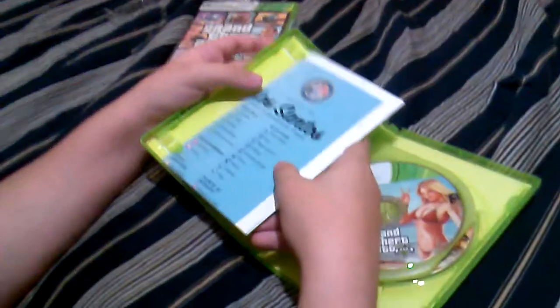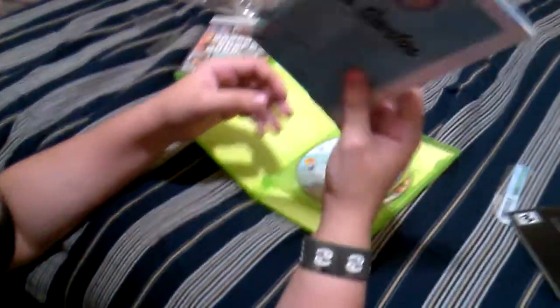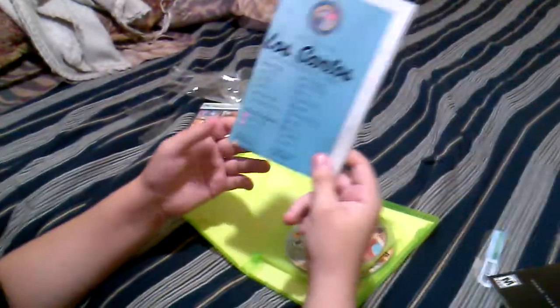And a Los Santos map thing. I was hoping it came with the Atomic Blimp, but I guess it doesn't. Oh well, hopefully this one comes with it. I don't know if this is the Best Buy one or the other one. So this is the map. I really don't feel like opening it because I get so frustrated trying to put it all back together. But yeah, this is the game, this is the map.